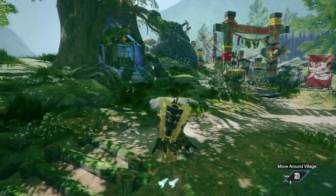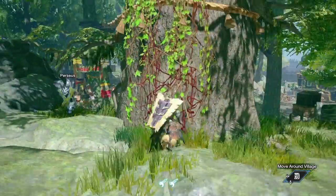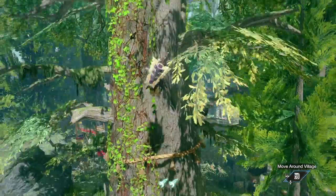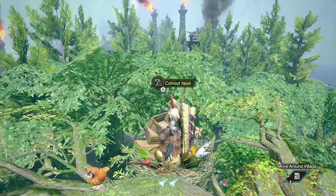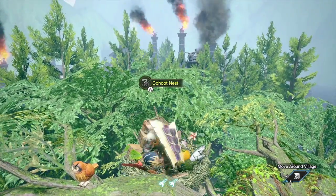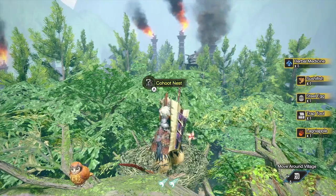One hidden feature here is the kahoot nest. Come behind the tree and climb up the vines to reach the top, where you'll find your kahoot nest with free items your kahoot has collected. This is a great resource for extra lagging apples to boost buddy activities and can be gathered after every quest.